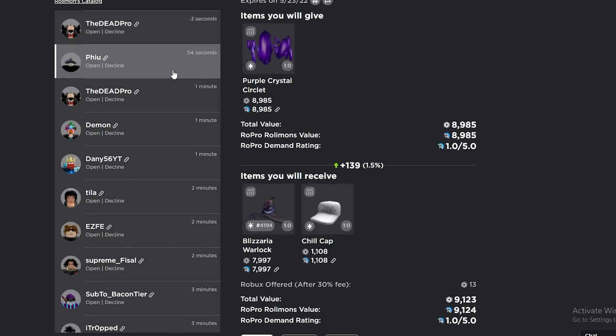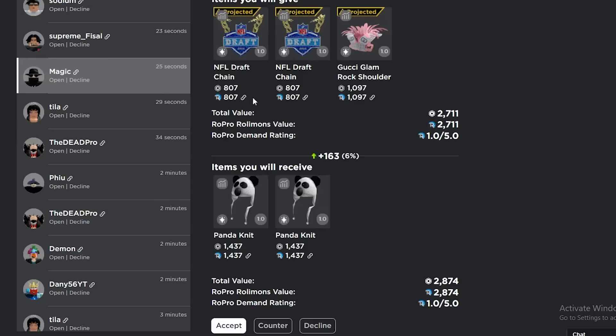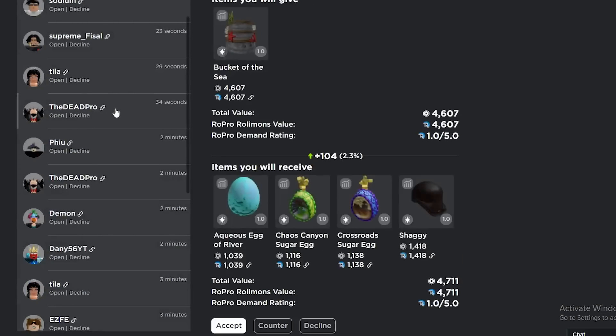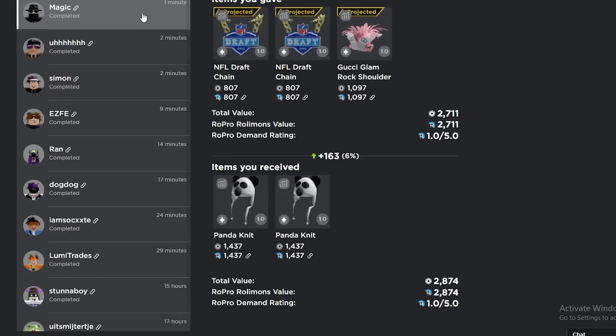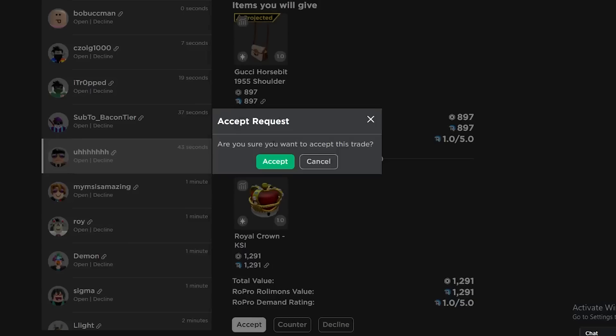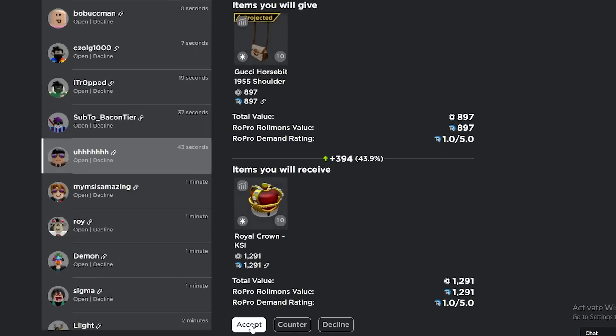Hey, I'll take it — I'm not complaining. Get rid of a bunch of marked items for some Panda Knits — why not? It's a small win, I'm getting an upgrade, and that went through too. I have no idea why I'm getting these good trades. Gucci Horse Bid for KSI Crown — 400 win — and my thing is marked as projected as well!